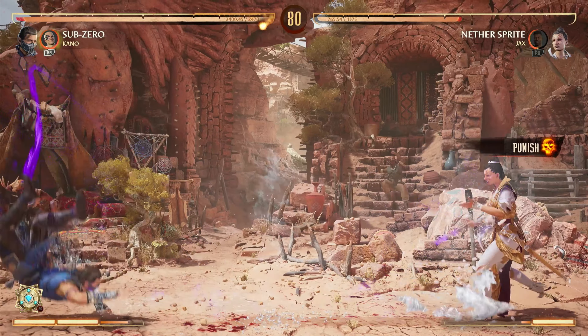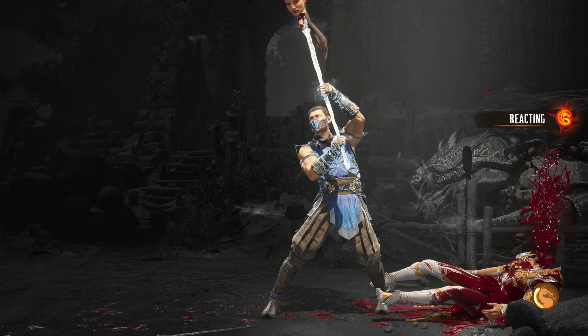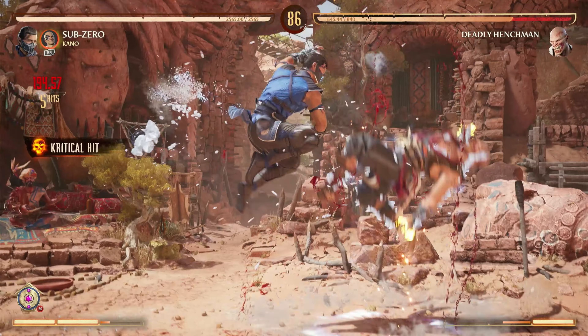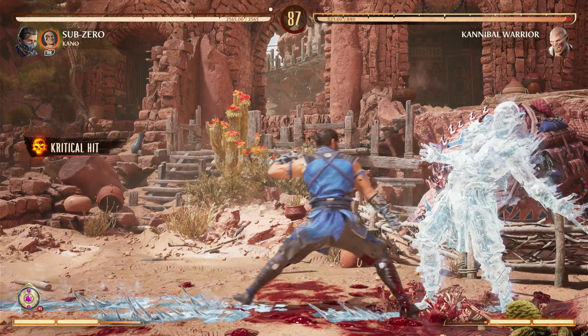The first thing that elevates Sub-Zero compared to other characters is his ability to freeze the opponent. This is game-changing in Invasion because many of the combatants will have armor when they are attacking, and freezing them stops them from attacking, thus bypassing that armor. If you've played Invasion, you know how annoying that armor is, as a lot of these characters will be very aggressive. But freezing them allows you to stop them and get a super easy combo off of that, which is obviously extremely overpowered in Invasion mode.